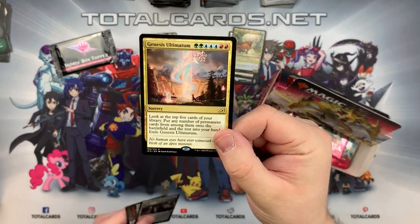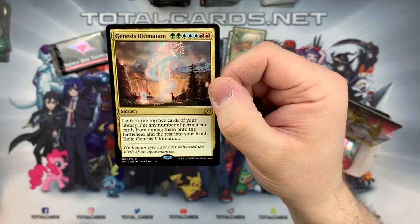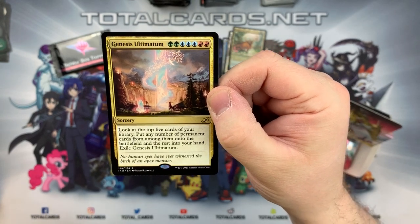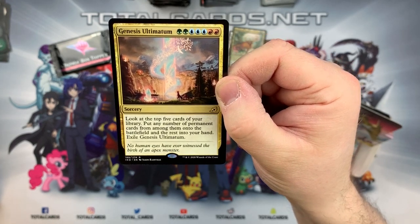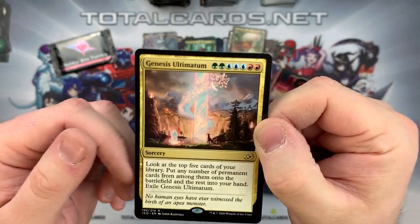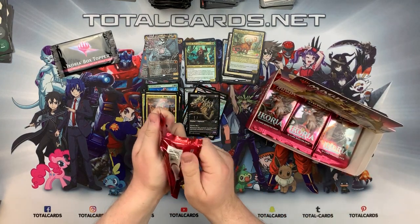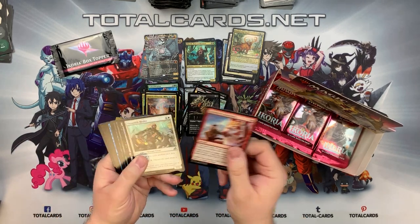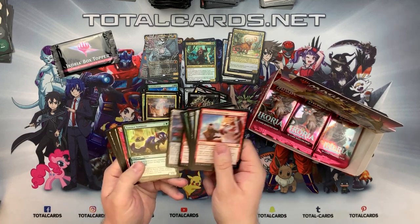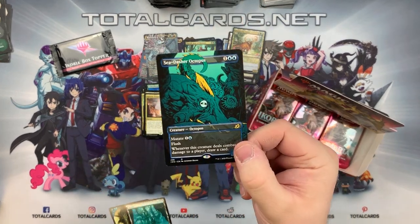We've got our next rare: the Genesis Ultimatum. Two green, three blue, and two red. Look at the top five cards of your library - you may put any number of permanent cards among them onto the battlefield and put the rest into your hand. Exile Genesis Ultimatum. Very interesting - and look at the art, gorgeous. This is something I'll put in my Commander deck. I bought the Temur Commander deck and I'm hoping to build it up because I love the colors and the power behind spellcasting. We also got a showcase art rare: Seastrike, the Octopus - one and two blue, creature Octopus. It has flash. When this creature deals combat damage to a player, draw a card. Interesting to see a flash Simic to Dimir flash transition in our meta.